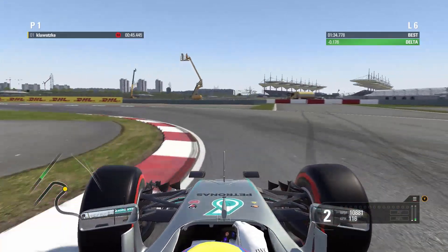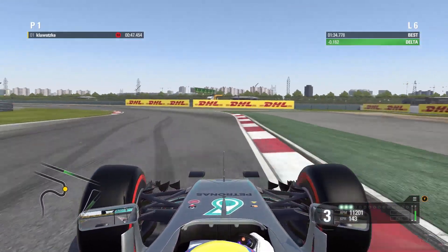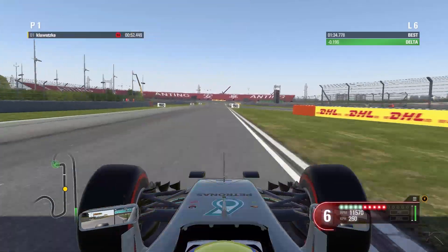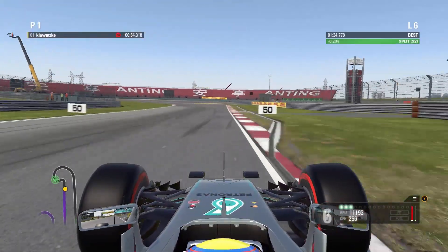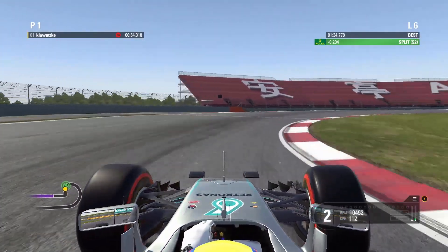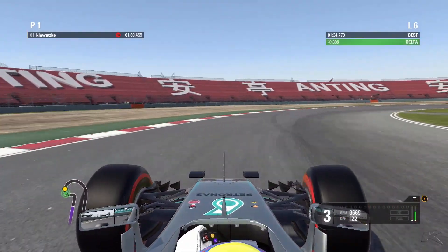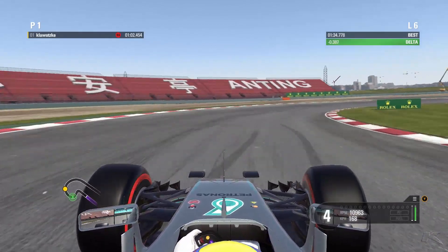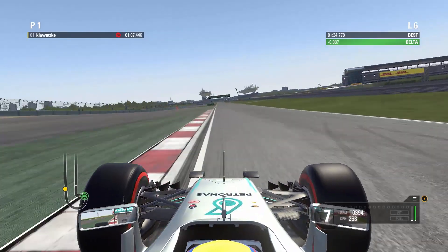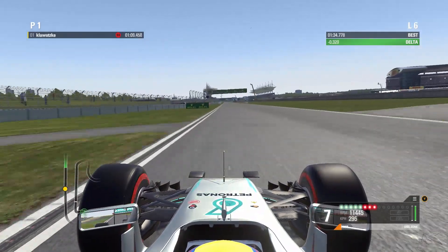Then down into second gear and up to third and fourth — short shift. Be patient with the throttle. Then we're watching for the 100 meter board — that's the braking point for this corner. Take a lot of curb with you, then stay in second and try to keep it close. You can see me having some troubles with the turning — I lost some time there, that wasn't good at all.